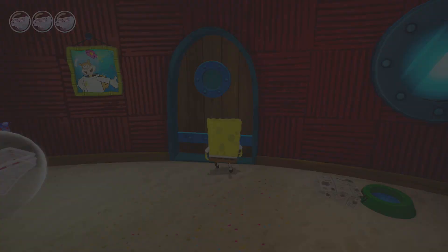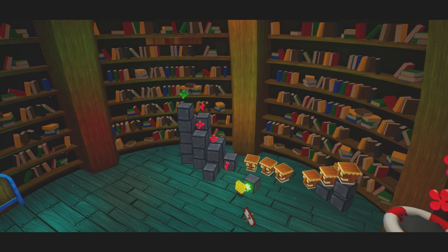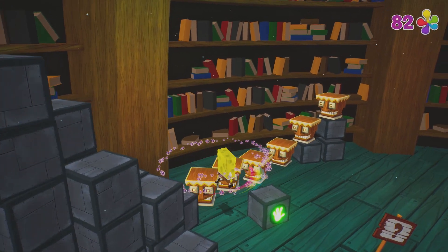Now we're going to go straight into the attic. This room's a little bit more complicated. What you have in here is a series of buttons you want to interact with to drop down and change the room. Then what you're going to do is jump upon them to get all of your collectibles.